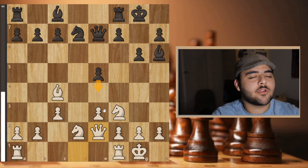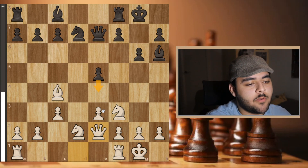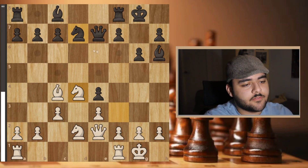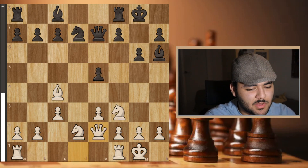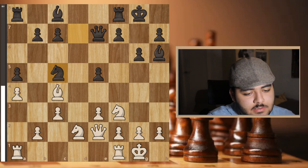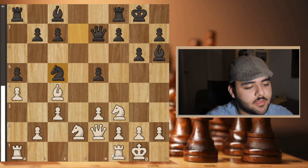I went queen e2 and now he had e4 — which after the game he said he missed. There were so many points in this game where he should have played e4 but didn't. If he goes here, I go here, he goes here, and after knight e5 apparently he's slightly better. I went queen e2, he played a5, I played a4, he played knight c5, and I went rook f1 — the engine's best move.